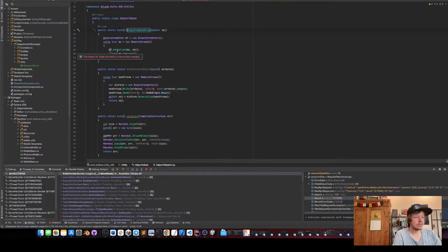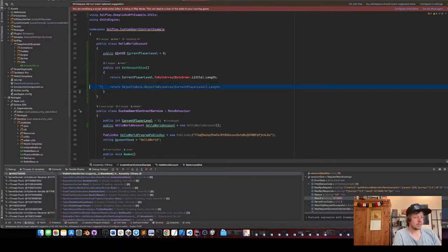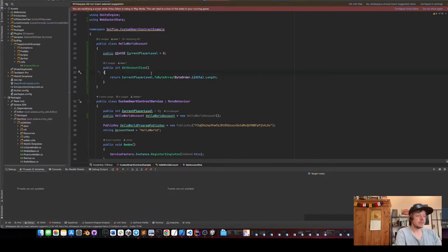It uses a byte formatter and serializes it, but what we actually need is byte level current level to byte array and it needs to be little-endian. That means it counts the bits from the left and not the right — I'll explain more on how this works later.